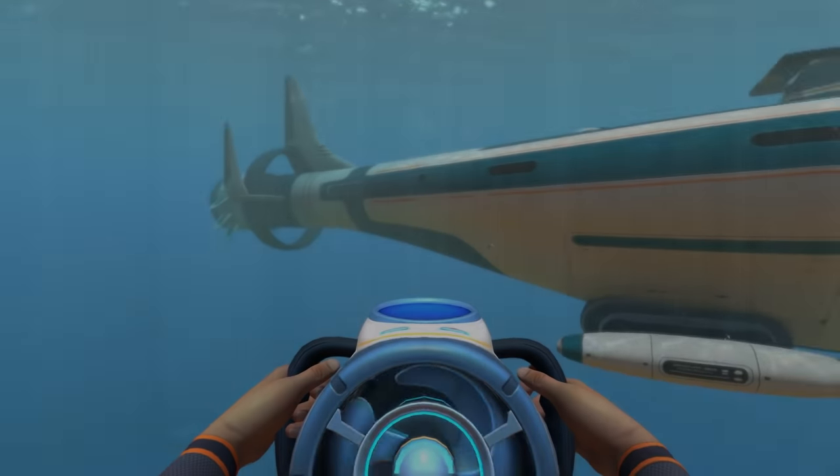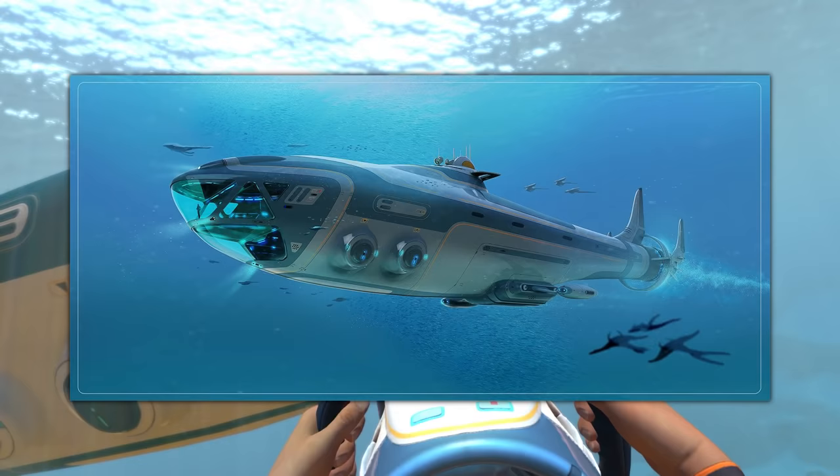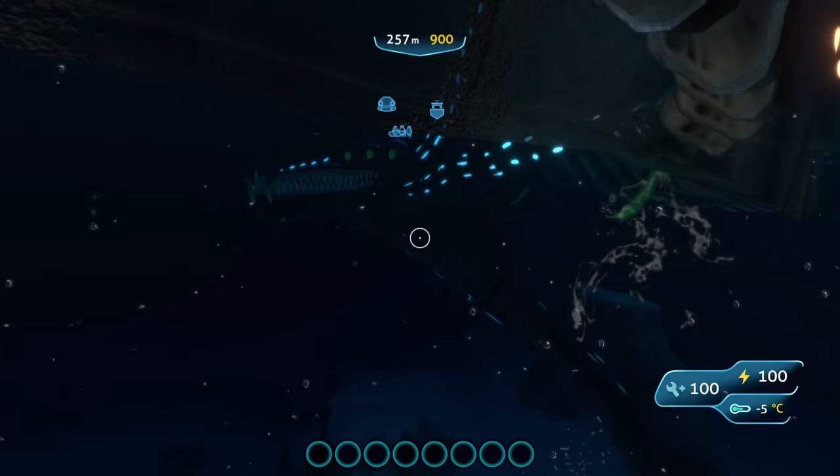The long-awaited Atlas submarine has finally been added to Subnautica, and in today's video we're going to be checking it out along with two other new submarines that have recently been modded into the game. The Atlas was originally a concept for Subnautica that ended up being scrapped due to its size, but now, thanks to mods, it's been added. Although it and the two other submarines are definitely not finished, they're still really cool. Be sure to stick around at the end because we're going to be testing out these subs with the Gargantuan Leviathan.